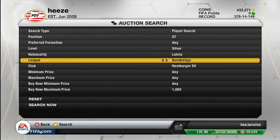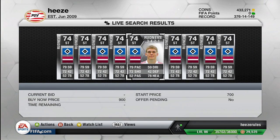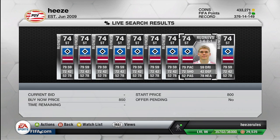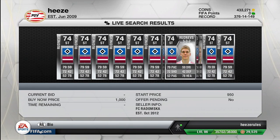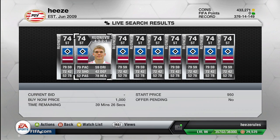So, striker, silver, Latvia, Bundesliga, Hamburg — maximum price 1k. We can find multiple RootNavs on various formations, as you can see: a 4-3-3, a 4-3-1-2 — basically in every formation under 1k. You can probably snag him up if you're patient. So that's it for the card stats.